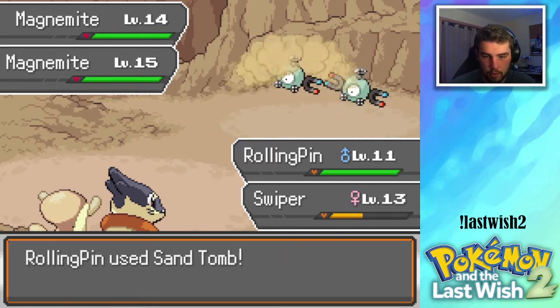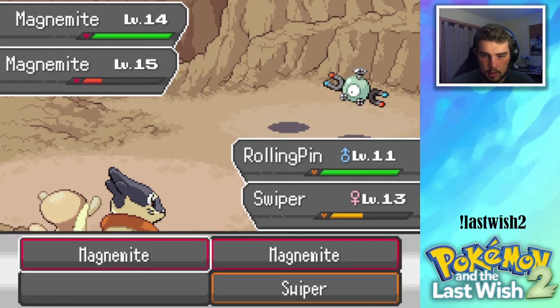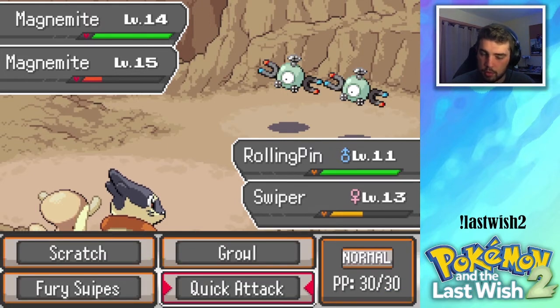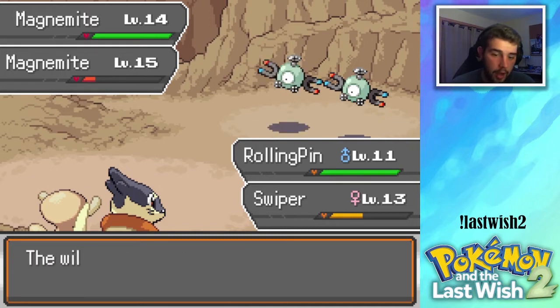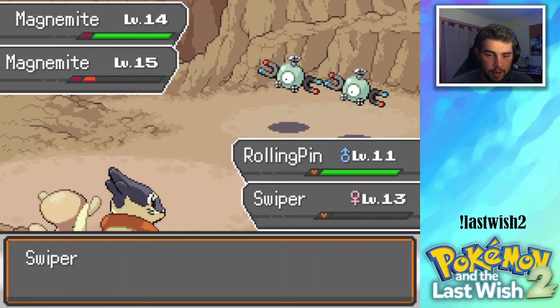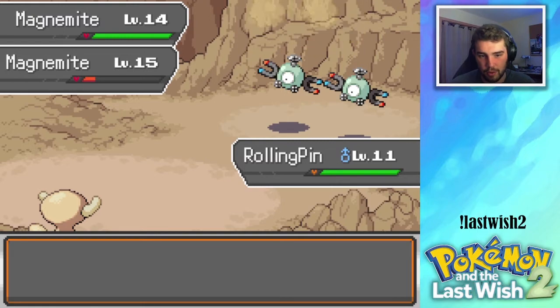Thundershock into Swiper — Jesus. And Light Screen, of course. Sand Tomb still does a good amount of damage. We're gonna Sand Tomb the other Magnemite now. I hope Quick Attack takes this thing out... I don't know why I expected it to. Down goes Swiper, goodbye. We missed Sand Tomb, of course. Does that kill Magnemite? No it doesn't.